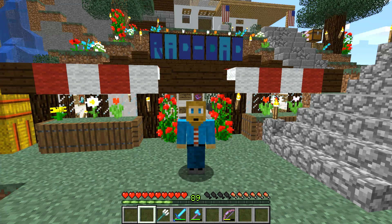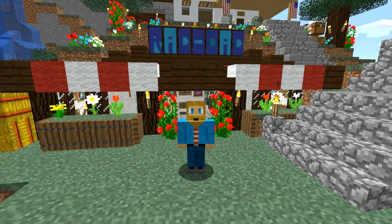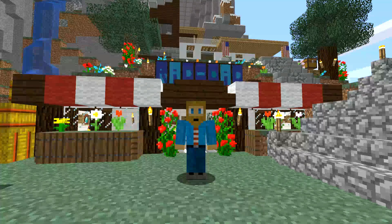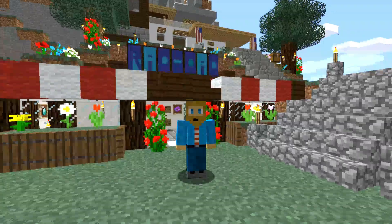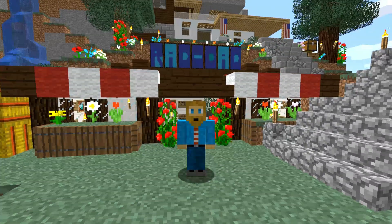So the last thing I want to do is go ahead and remove the menu at the bottom. I am going to hit F1 on my keyboard and that, as you see, will remove the hotbar at the bottom and give me a nice full screenshot. So let me get this position exactly right.